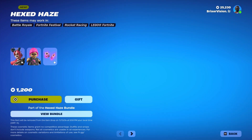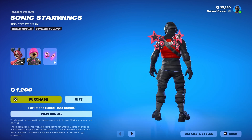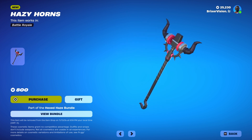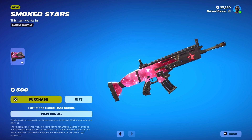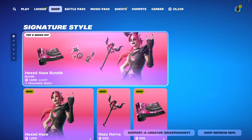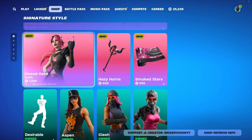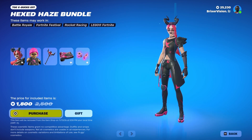Just so you guys can see: the Hexed Haze skin is 1,200 V-Bucks — that includes the Lego style, two outfit styles, and the back bling with reactivity on and off. The pickaxe is 800, which is a lot. And then the wrap is 500, which I understand because of the animation. But the pickaxe — it's not even reactive or anything — I think it's a little overpriced. Anyway, we are going to be purchasing it with supporter creator code BricksavisionYT.